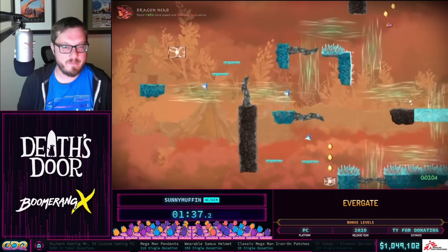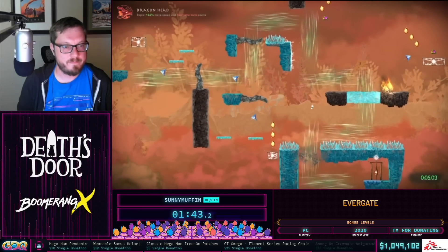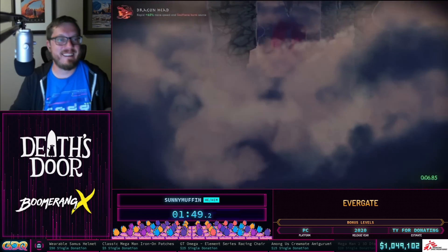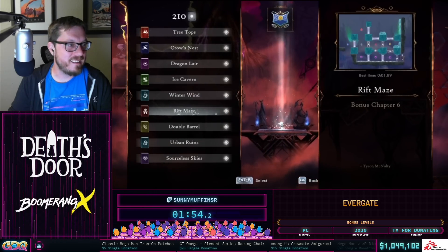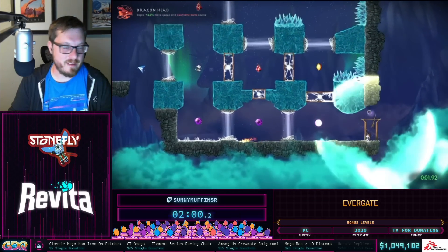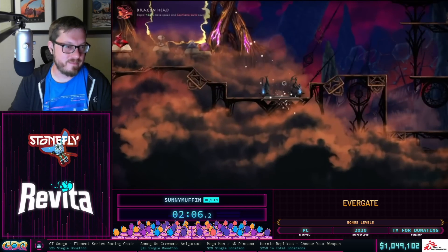Coming up on Winter Wind, which makes good use of the swap crystal to skip a chunk of the level. Tried to go for swag — you can actually do that level completely off-screen but it's very very hard. The ripped maze level is extremely short — actually better designed around 100% because you can just use an artifact to burn the block at the end of the level and skip it entirely.